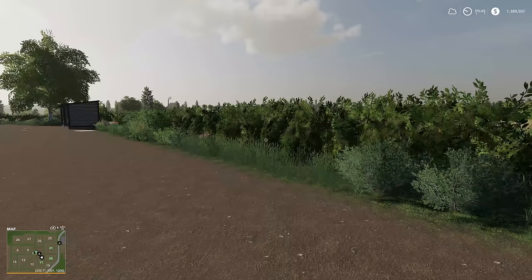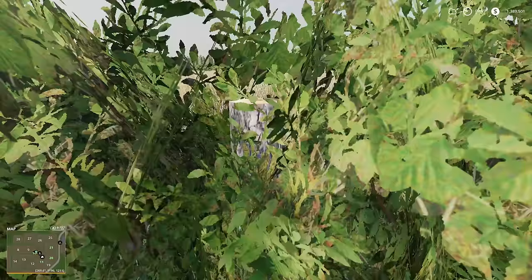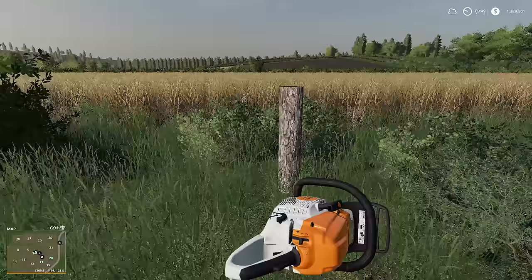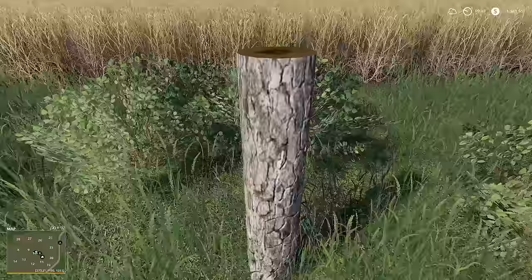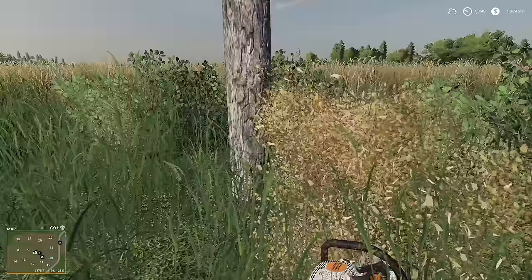Removing hedges is fairly simple as well. You're going to want to come in and in the hedge you're going to find stumps right there. You can cut high, low, wherever you would like. We're going to cut high here just to show you — the whole thing disappears, but we are still left with this log. Now if you don't want that there,